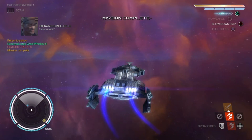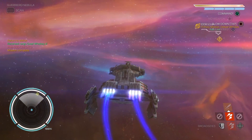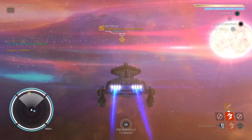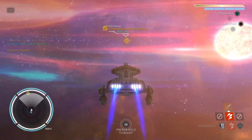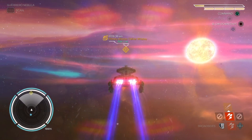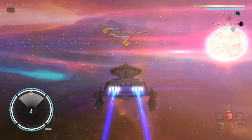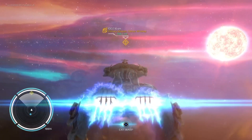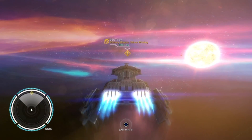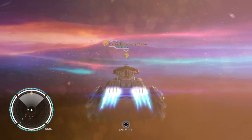So that was the mission. Safe traveling. So my map's currently freaking out right now. Accelerating to sub-light. Hopefully it stops doing that, because that's getting kind of annoying. And we're going to go back to the bar where I got the mission from, and we're going to see if I can get a better ship.